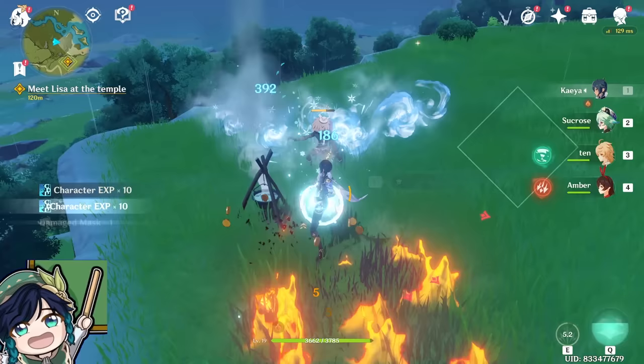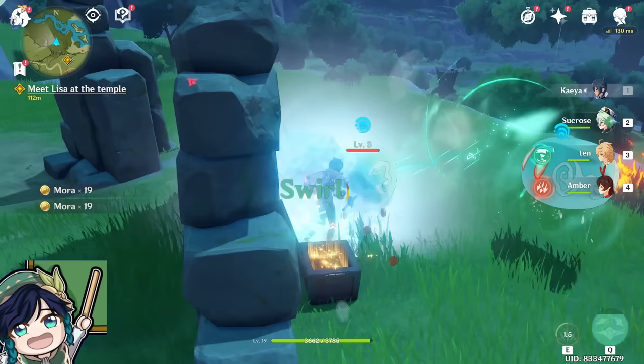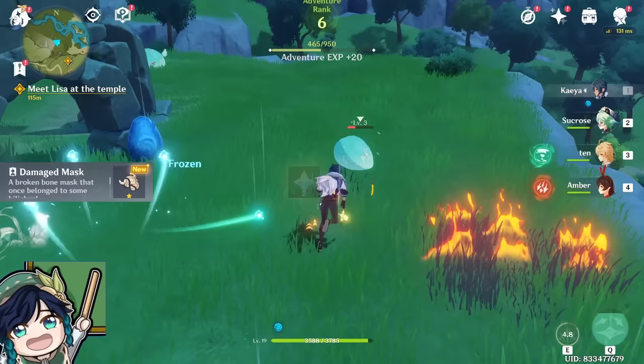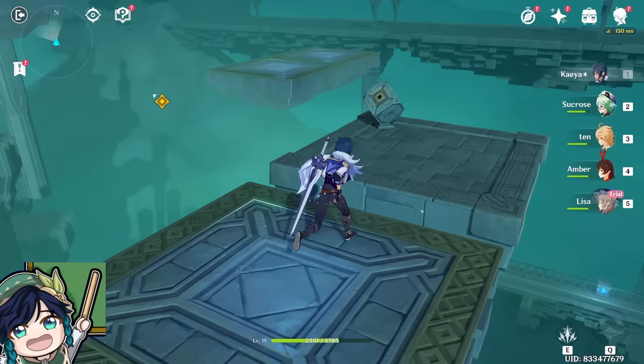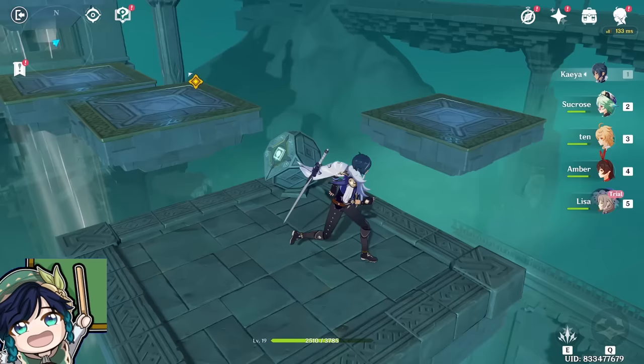You're going to be mostly focusing on using Kaeya's normal attack and charge attack with his sword skill because they just do so much damage. You can see that I can easily defeat these enemies because Kaeya is just so strong. The game will then lead us to another domain where we will be met with Lisa, the librarian from Mondstadt, who is an Electro user. After completing this domain, Lisa will join our party and we're going to show you how to do some basic combos between Lisa and Kaeya.